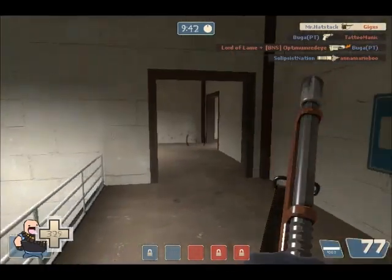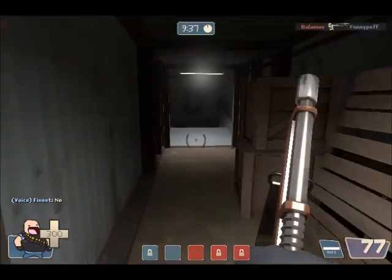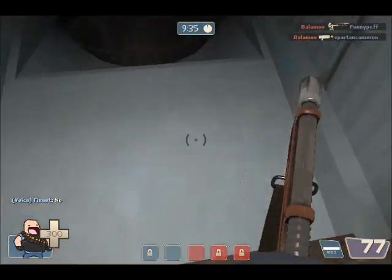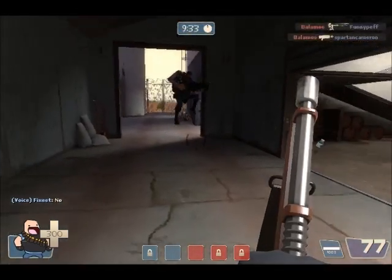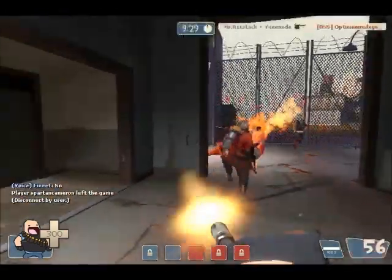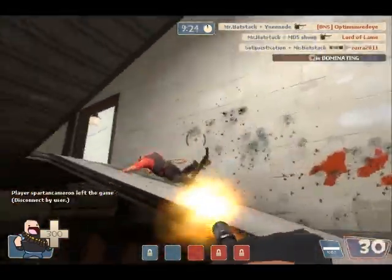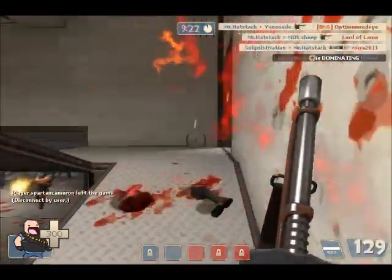Here I go chasing this guy through a creepy corridor with one of our dead guys in it. I don't find him — I think he runs back to their side, which is the middle kind of where the cargo is. Oh, I forgot to say, this is CP Granary — another attack-and-defend map, but both teams are attacking and defending, just trying to capture all the points.